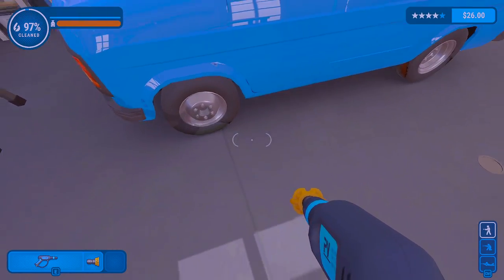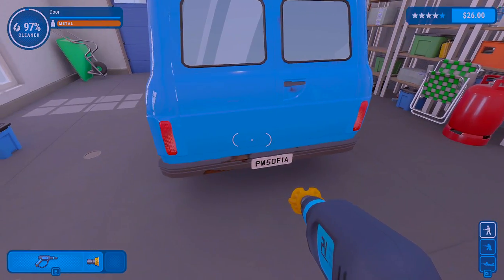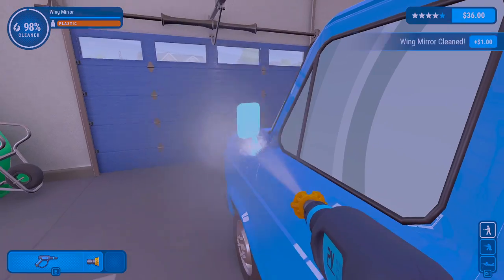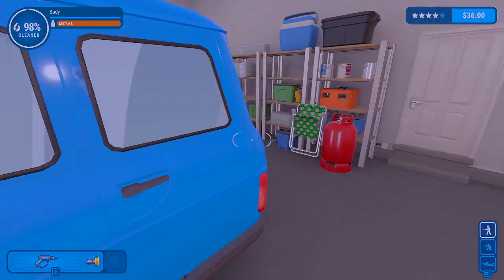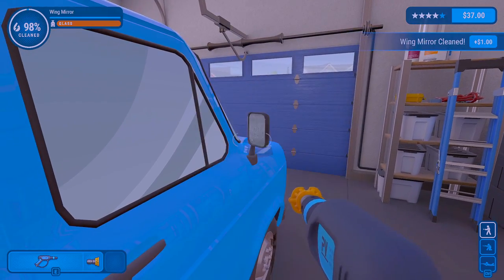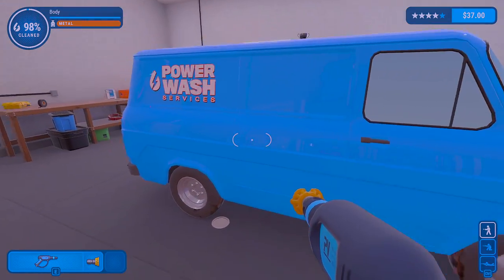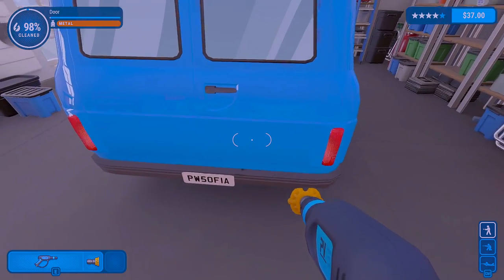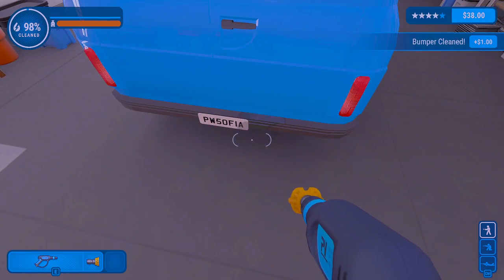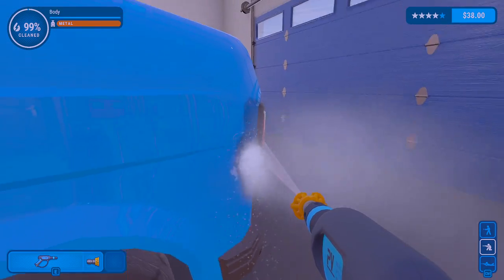The wheels are kind of dirty — not too bad though. What are we missing? You know what, we never cleaned the side of the mirrors. There we go! Alright, so we're at 98% — we're slowly starting to get the rest of this stuff done. Both of those done. The roof is fully clear. Side body panels look relatively clean. Bumper's done. So we're at 99% clean.